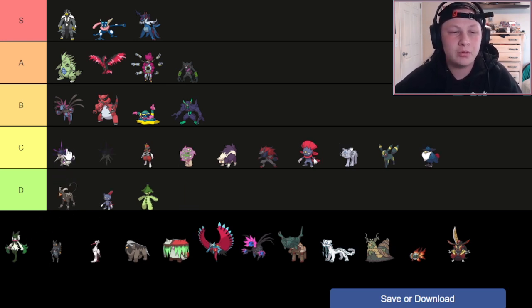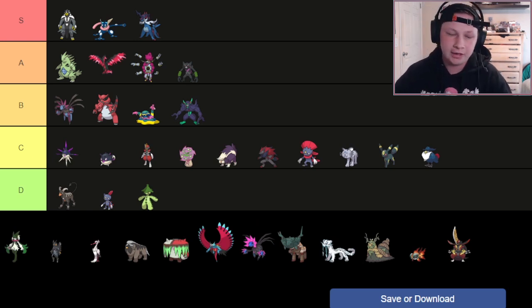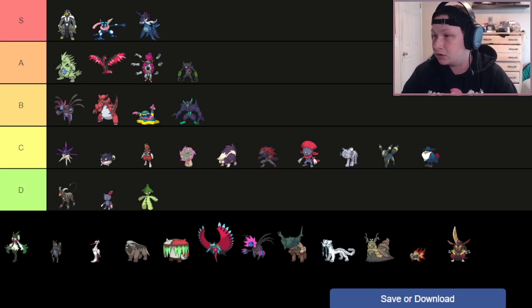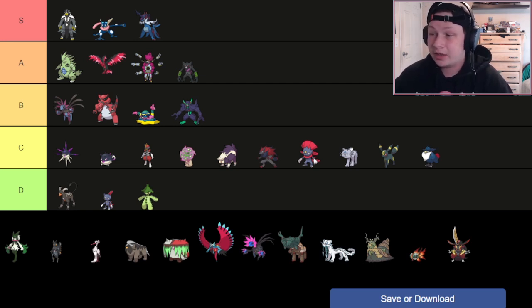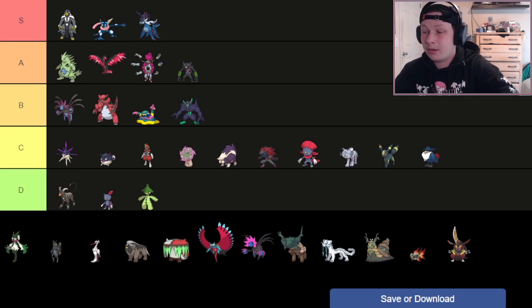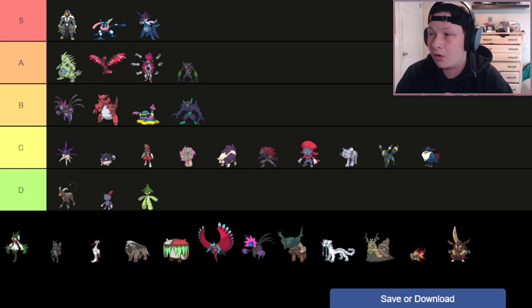Next up is Overqwil — a Pokémon I really want to try. I'm going to put it above Hisuian Qwilfish because it's a little bit better overall. Qwilfish might be bulkier with Eviolite, but Overqwil has more going for it offensively. It's stronger with 115 base Attack, and it can more viably run Swift Swim sets and function well on Rain teams with access to Liquidation on top of its dual STAB combination. It can also Swords Dance and sweep. It can still Spike, Barb Barrage, and do all the defensive things Qwilfish can do, but a little better offensively — so putting it in C tier.